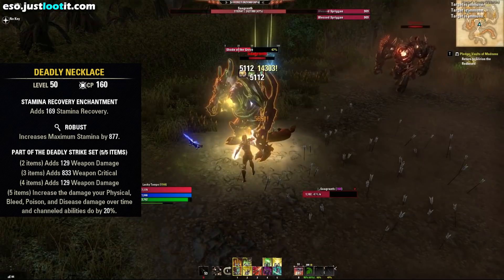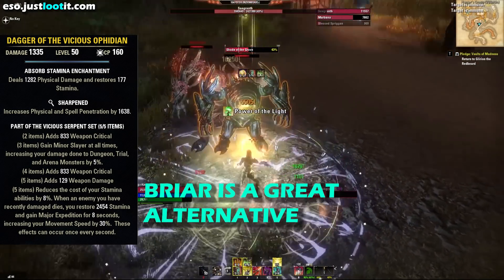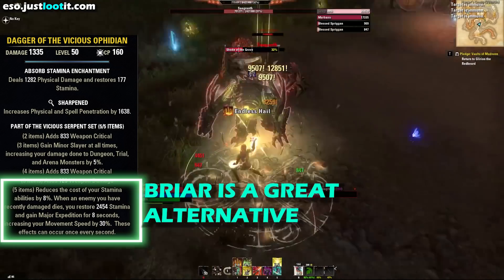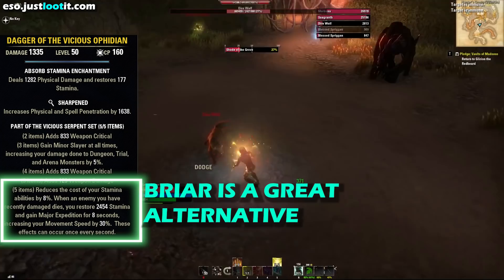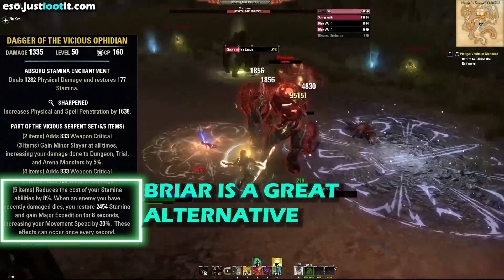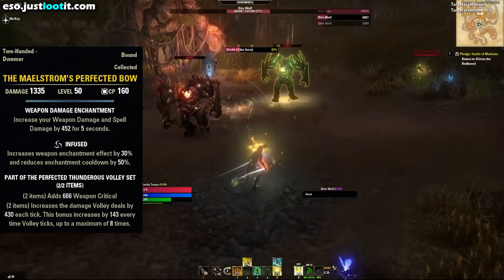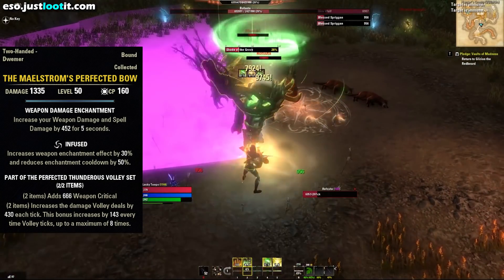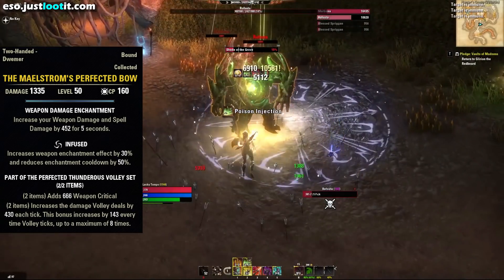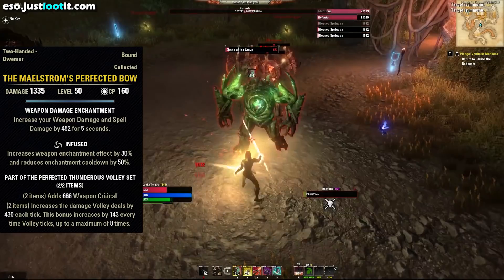We're going to pair that with Vicious Ophidian — a fantastic solo set. It adds weapon critical, Minor Slayer increasing our damage by 5%, more weapon critical, more weapon damage. The five-piece bonus reduces the cost of our abilities by 8%, restores stamina every time we kill an enemy, and gives us Major Expedition, increasing our move speed by 30% every time we kill an enemy. The five-piece buff is everything you could ever ask for while soloing — it gives you mobility and sustain. For the back bar, we've got the Maelstrom Bow, which combined with Endless Hail will help our cleave damage. We could also use the Master's Bow to pair with Poison Injection — either one works really well.